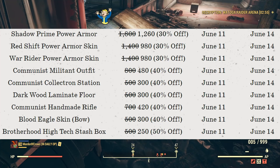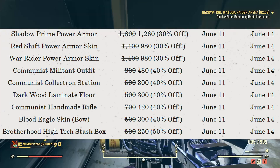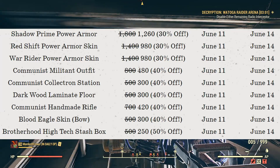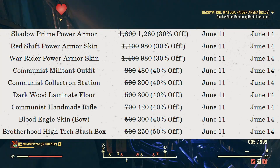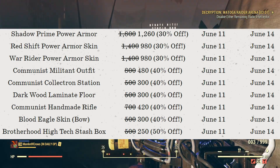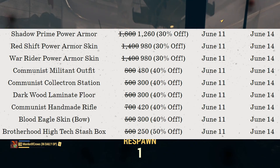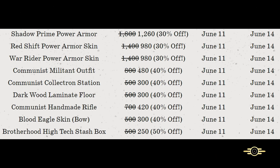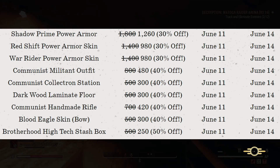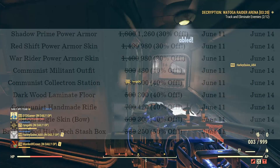We're going to be getting the Shadow Prime Power Armor for 1,260 atoms, the Redshift Power Armor for 980, the Wall Rider for 980, the Communist Militant Outfit for 480, the Communist Collectron for 300, the Dark Wood Laminate Floor for 300, the Communist Handmade Rifle for 420, the Blood Eagle Skin for the Bow for 300, and finally the Brotherhood High-Tech Stash Box for 250 atoms.